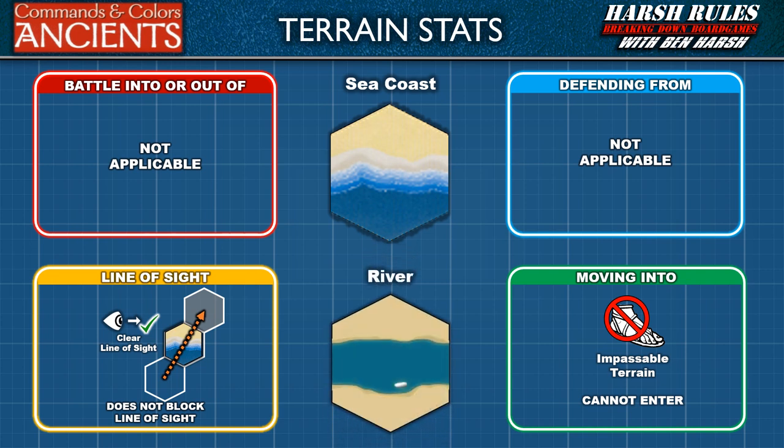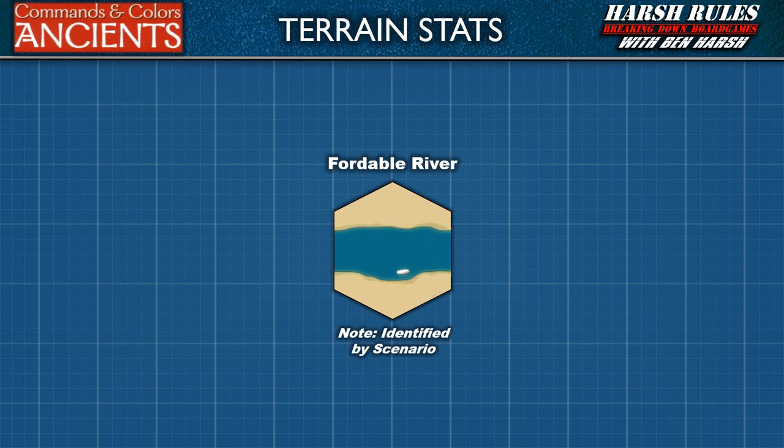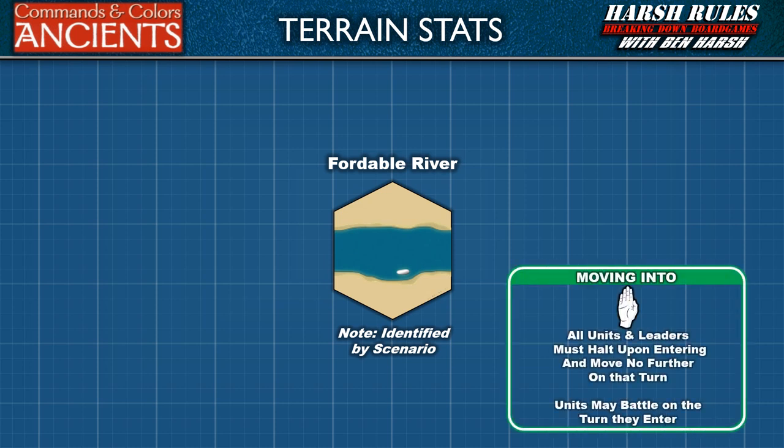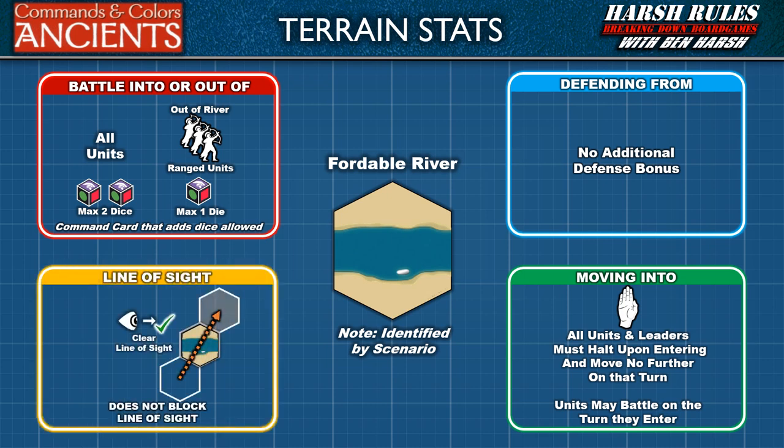Much like sea coast hexes, river hexes are also treated as impassable terrain. However, there are some scenarios that have fordable rivers. With a fordable river hex, all units and leaders must stop when entering and may move no further on that turn. A unit may battle in the turn it enters a fordable river hex. When battling an enemy unit on a fordable river hex, or a unit on a fordable river hex battling out, both units will roll a maximum of two battle dice. A unit that battles with ranged combat out of a river will roll a maximum of one battle die. A command card that adds additional dice in battle will modify the maximum. After a successful close combat, a unit on a fordable river hex may make a momentum advance out of that hex. Also, a fordable river hex does not block line of sight.